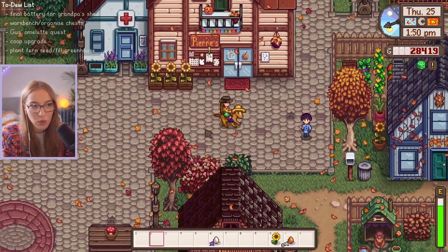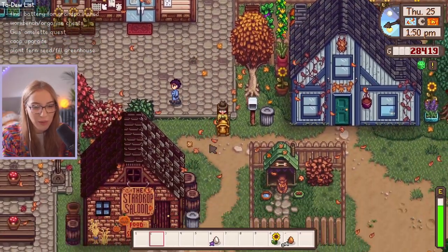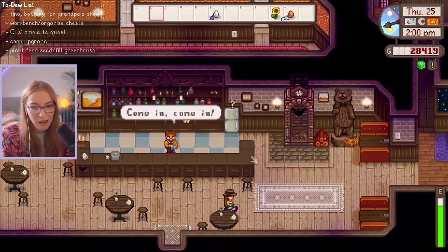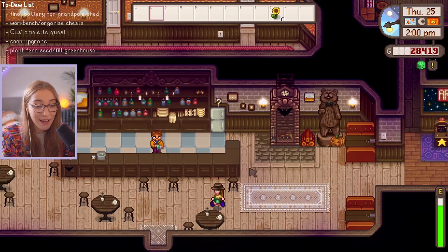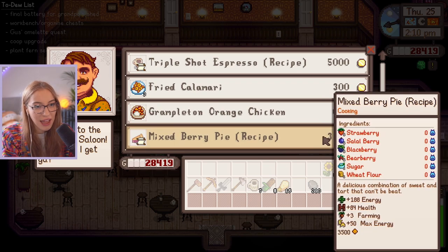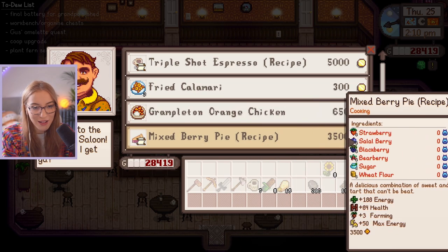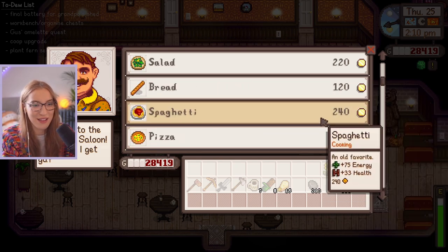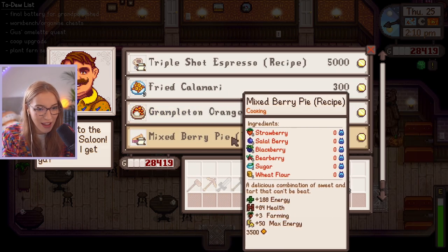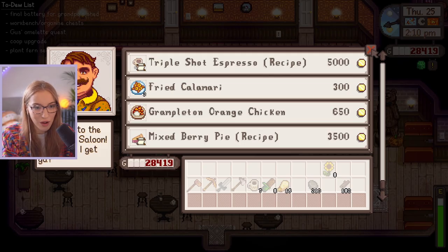Let's go and chop wood real quick. Actually, I can drop off my eggs first to Gus. I might see if he's got any good food to buy for gifts as well. That is eight eggs done. We got the chicken again. I really want to make the mixed berry pie at some point, but it's 3,500 for the recipe — that is so expensive, Gus.